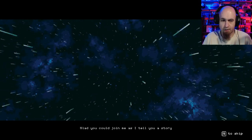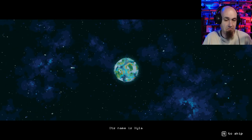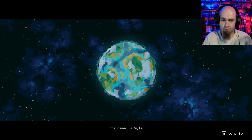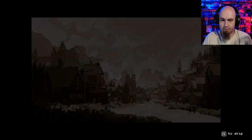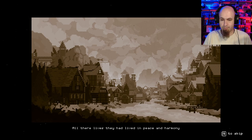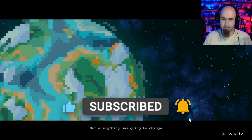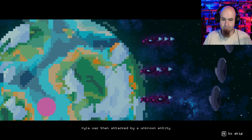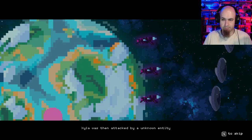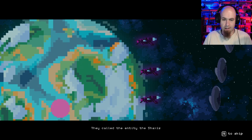Glad you could join me as I tell you a story. This story takes place on a world long ago — its name is Zyla. Zyla was home to the humans. All their lives they had lived in peace and harmony. But everything was going to change. Zyla was then attacked by an unknown entity. No one knew why they came or what they were after.